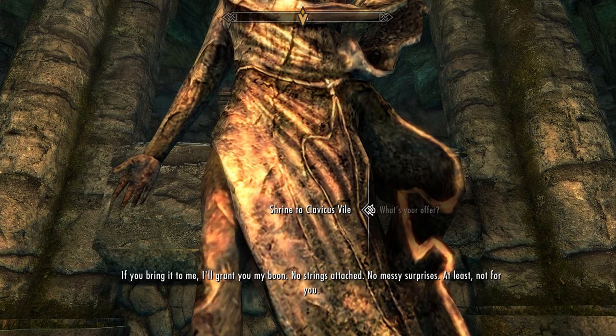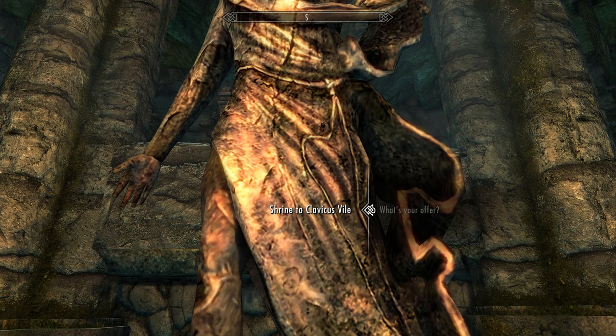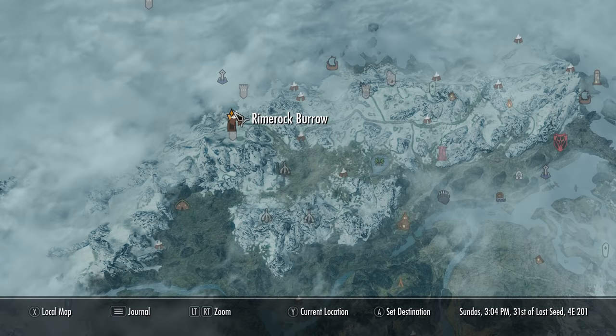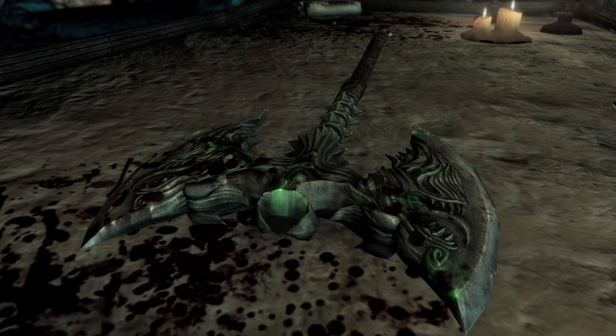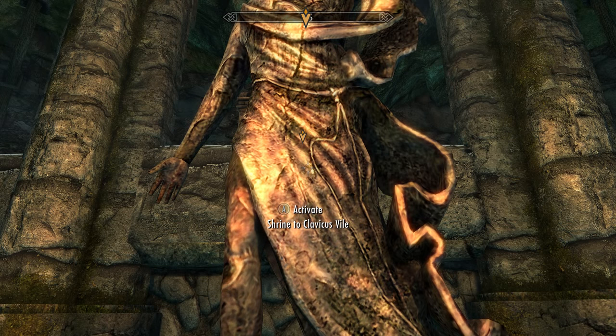Vile continues: 'If you bring it to me, I'll grant you my boon — no strings attached, no messy surprises. Barbas, he's not for you. As I recall, it's resting in Rimerock Burrow; Barbas can lead you right to it. Little mutt might even earn his place back at my side.' So now we need to make our way all the way over to Rimerock Burrow. On the map it's right here. Once inside, kill whatever foulery dwells within, and on the altar can be found the Rueful Axe. Pick it up, then head back to the Shrine of Clavicus Vile.